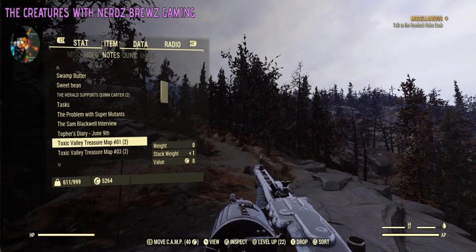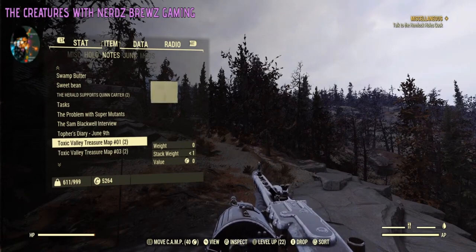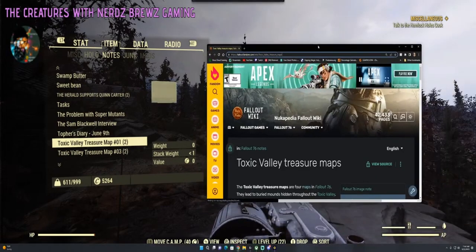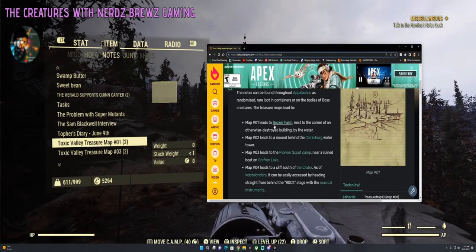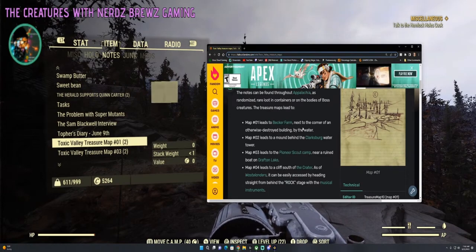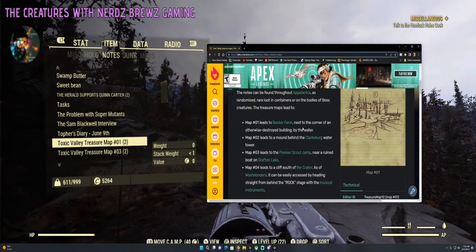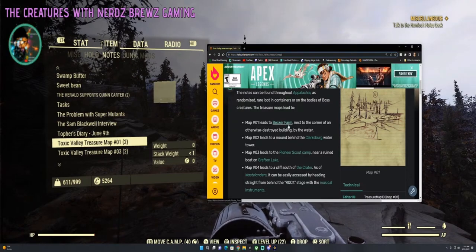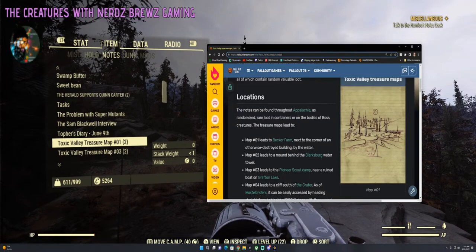Toxic Valley. Okay, treasure map number one — Becker Farm, next to the corner of an otherwise destroyed building by the water. Becker Farm, okay.